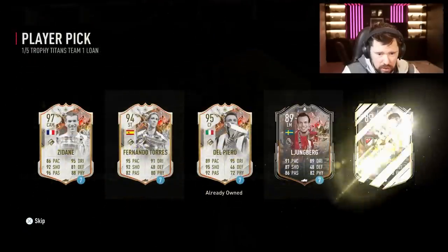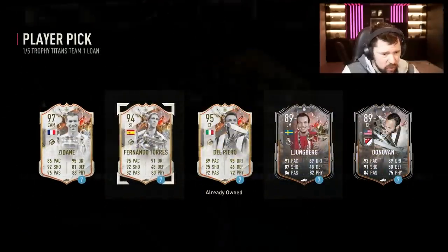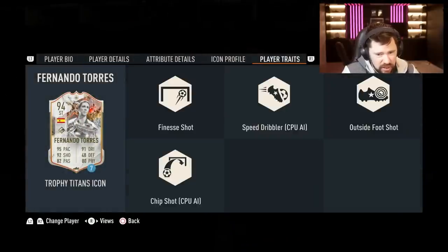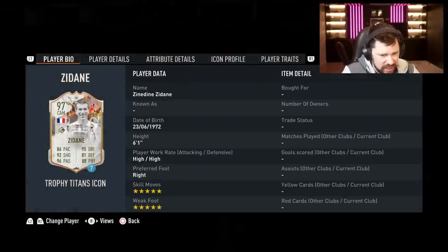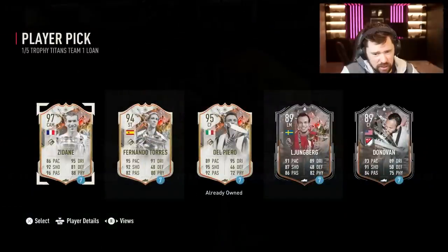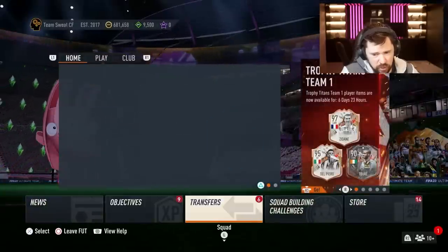What do we got here - 94 Fernando Torres, four star five star! What a card that is. 97, five star five star - crazy stats. Ljungberg and Donovan there as well. That's a crazy card.